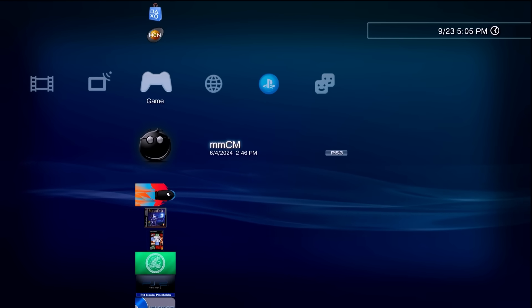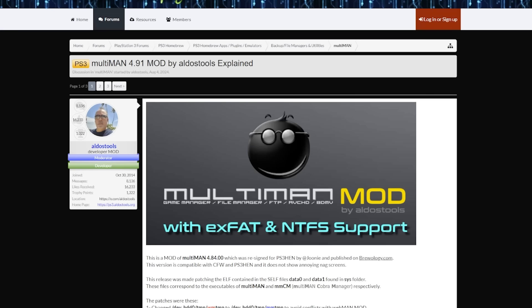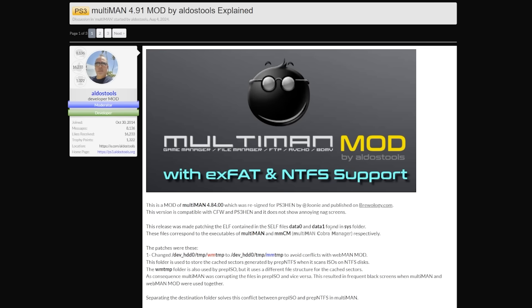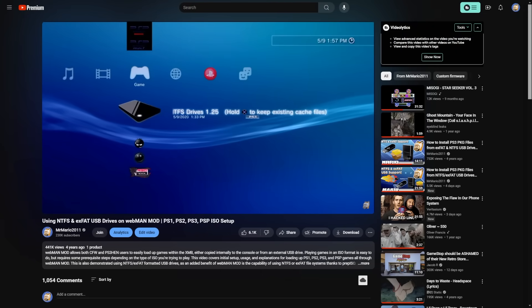Let's go over to the computer and look at this. This here is Multi-Man Mod updated for firmware 4.91, from developer Aldo's Tools — the author of many tools including WebMan Mod. He states this is a mod of Multi-Man 4.84, which was re-signed for PS3 HEN by Juni and published on Brewology. This version is compatible with both custom firmware and PS3 HEN, and it does not show any of the nag screens from the latest release. One change is to a temporary cache directory that was conflicting with WebMan Mod and Prep ISO.